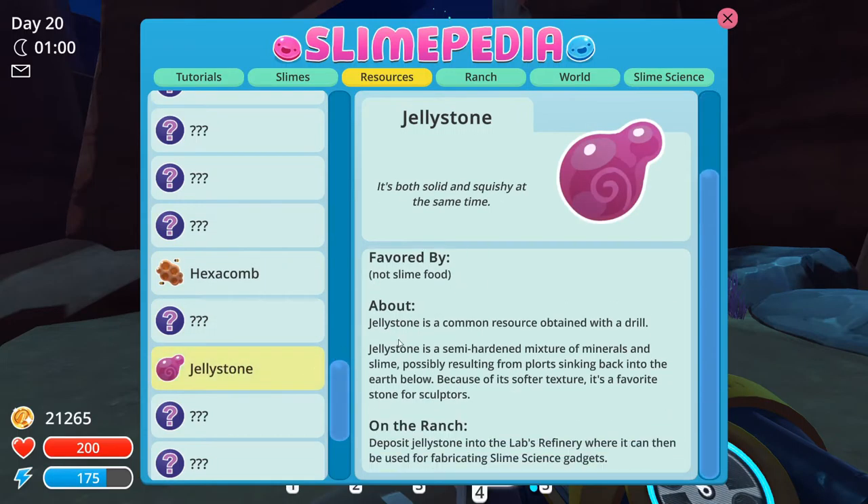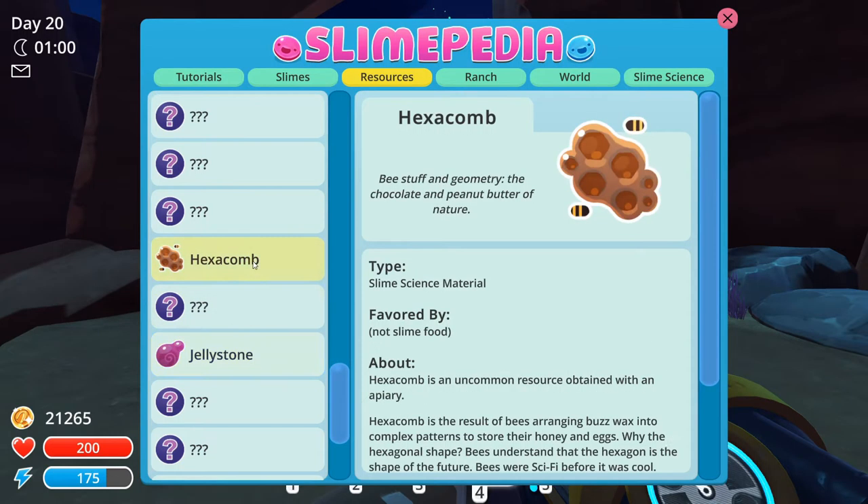What about jelly stones? A jelly stone is a common resource obtained with a drill — it's a semi-hardened mixture of materials. So a drill.